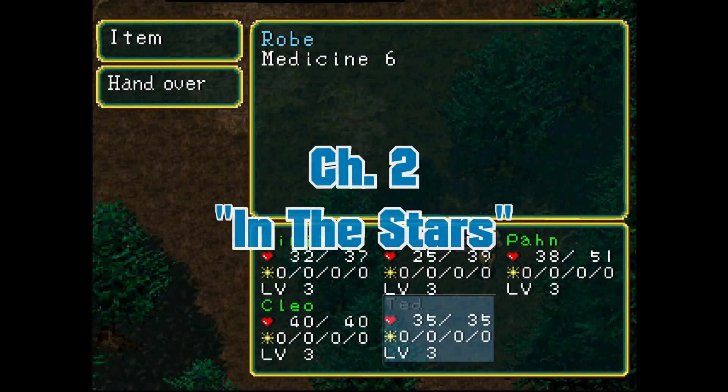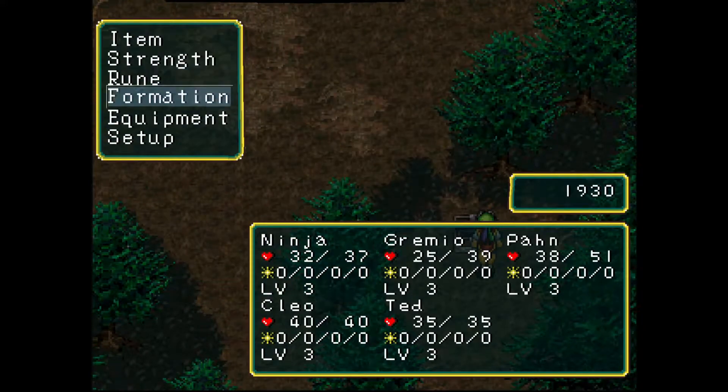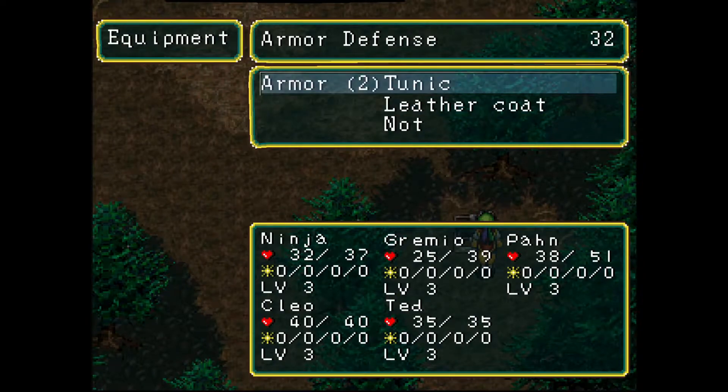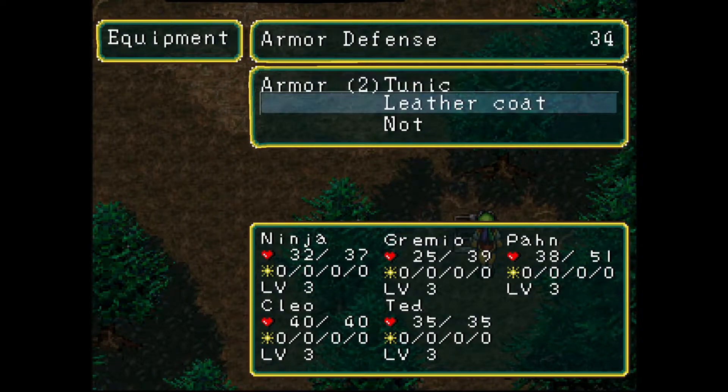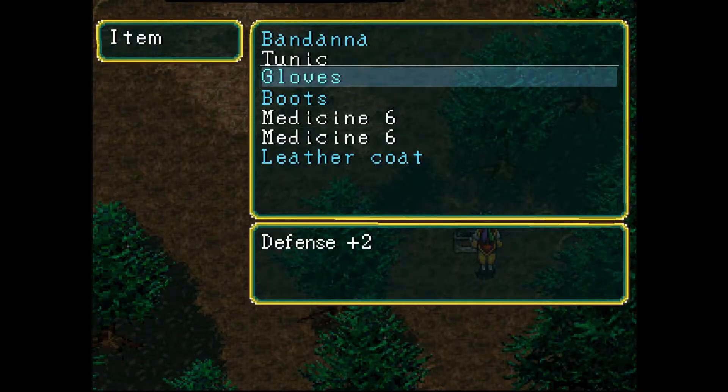Gramio actually has a leather coat and Ted can't use it at all — he's restricted by his class type. So we're going to switch from the tunic to the leather coat. Our armor defense is going to go up to 34, which is up by two points. Not nothing crazy, but not bad.